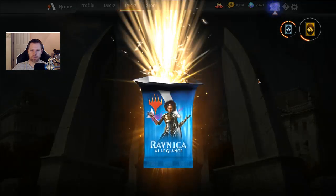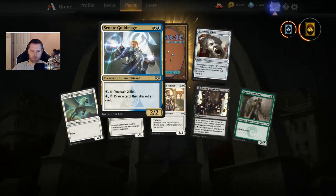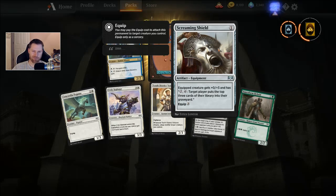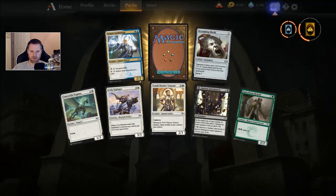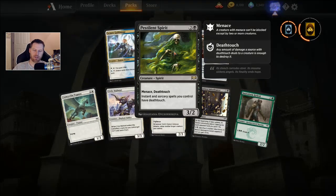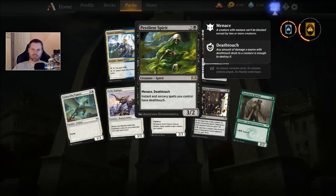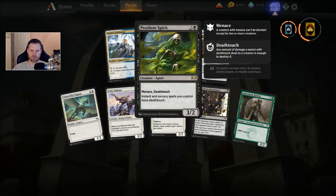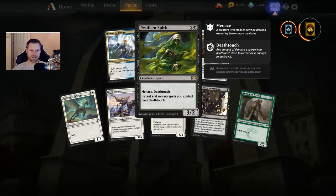Last pack — let's see. Senate Guildmage — I think I needed some of those. Screaming Shield is interesting for Mill, but then you have to have a creature out. I think I had all these commons — I've got most of the commons in the set by now. And another Pestilent Spirit. I think this has room for some Rakdos development — Pestilent Spirit and Cosmotronic Wave. It'll deal one damage to every creature an opponent controls and they'll all die because of Death Touch. It's basically a board wipe for about six or seven mana.